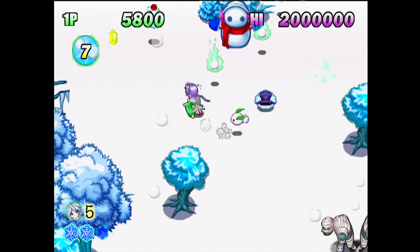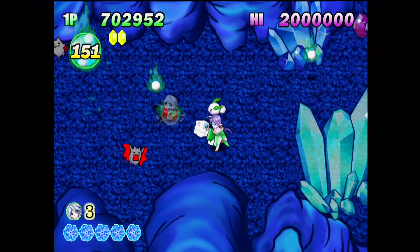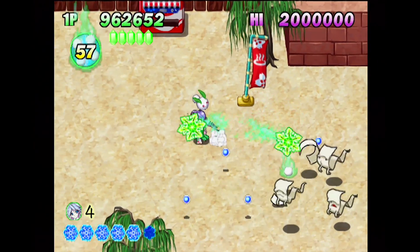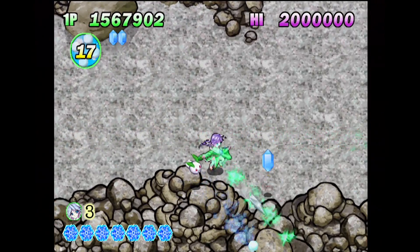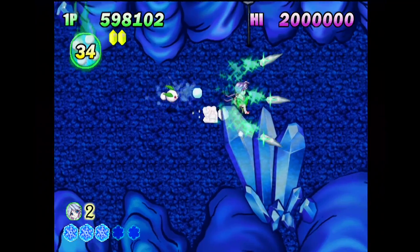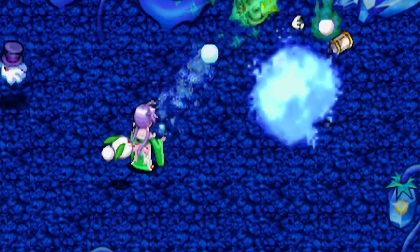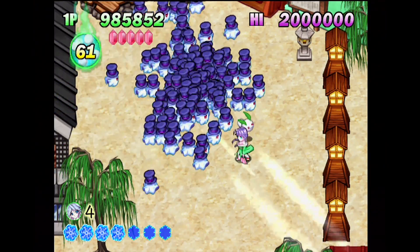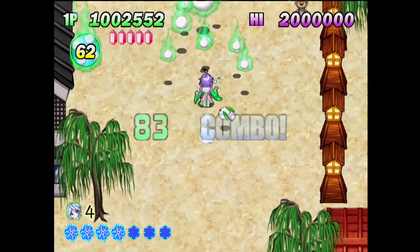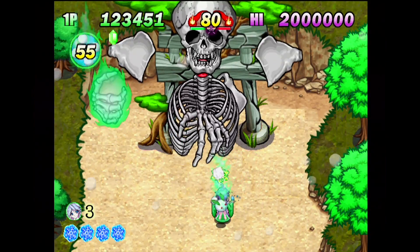Heavenly Guardian is a mash-up of cute-em-up and an overhead run-and-gun — and that sounds pretty cool. You run through seven levels destroying everything in your path using various types of water-based elemental attacks. Different style attacks are represented by multi-colored crystals; pick up several of the same color in a row and your attack power will increase. A little creature follows Sayuki on her quest and shoots ice attacks that freeze enemies in place, and you can also let loose an icy wind attack that freezes multiple enemies at once. You also have a dodge roll for when you need to make a quick escape.